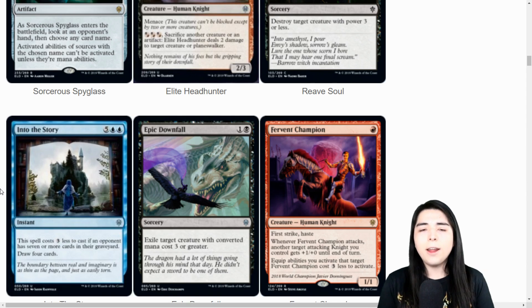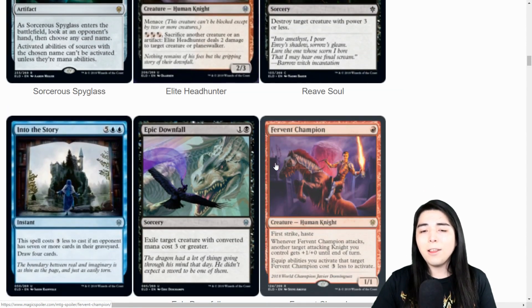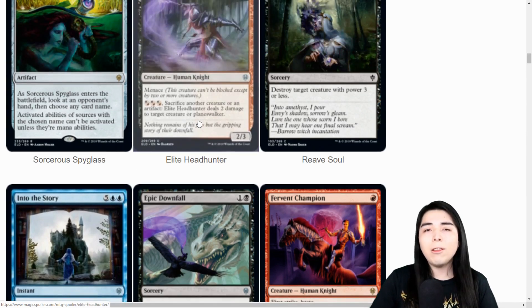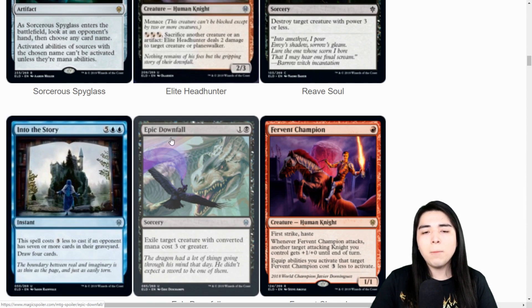Epic Downfall: destroy - exile a creature with CMC three or greater. So we're getting the Relic of Soul reprint to hit something with three or less power, and Epic Downfall to exile something CMC three or greater. That's actually a pretty good removal spell for limited, because whatever you're going to use your removal on is usually going to be CMC three or greater. You don't waste a removal spell on something small in limited because you can just block with something bigger. Straight-up good removal, maybe even standard-viable.